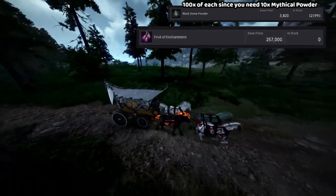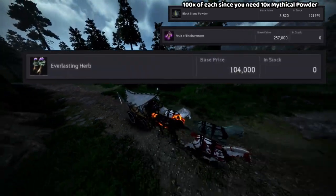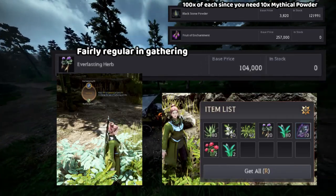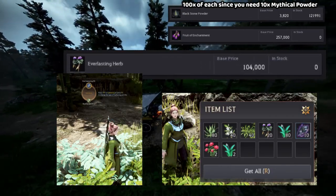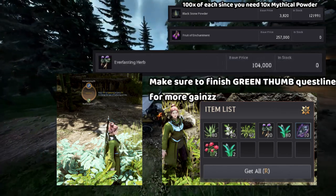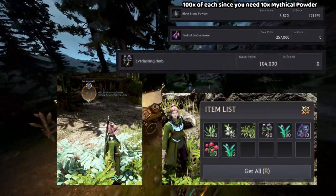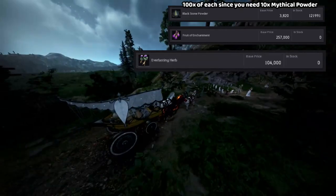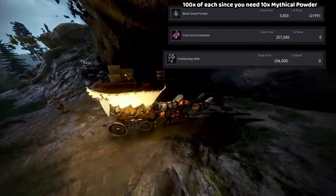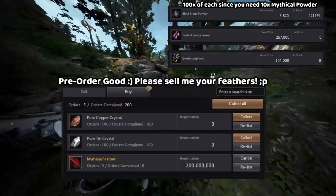You'll be able to breed your fire flakes there with the space available. The Everlasting Herb too can be obtained through gathering wild herbs, though it's rare to get. I recommend putting pre-orders for both of these in the marketplace at all times, because some people dump them whenever they finish their attempt. Most of the items I have for these were pre-orders, so good luck on that.